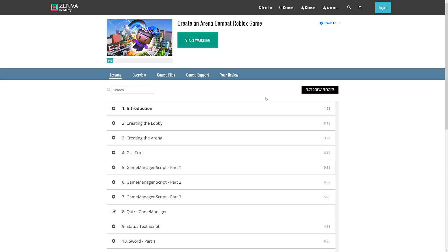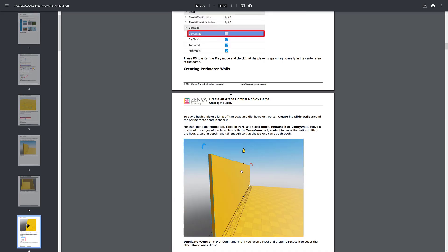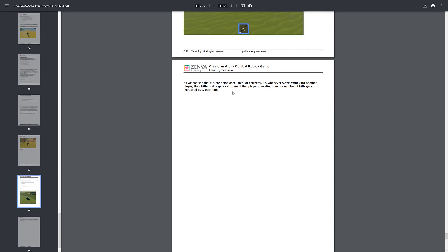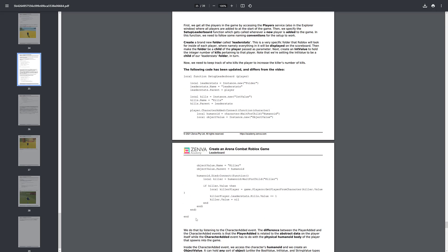Moving on to the next course, we've got Create an Arena Combat Roblox Game. Again, you can see the breakdown of the course here, and once again there are the course files which include the PDF version. So if you're more of a reader type, you have an actual text tutorial to go along with everything. And if you're not going to do the muscle memory thing, you've also got the source code that you can copy and paste over if you wish.